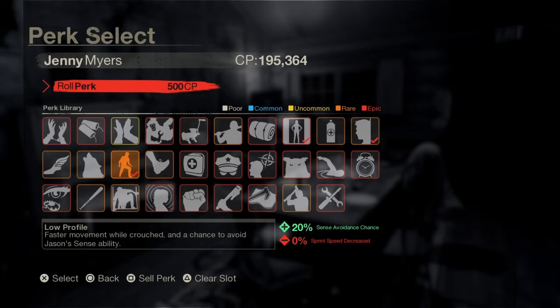Not only does Low Profile give you a faster moving speed while crouched, you also get a sense avoidance. This perk works really well with Restful, which grants you an increased stamina regen. On top of that, it stacks with Home Body and Level Headed. But to be honest, this is probably the best sense avoidance perk you can be using, and I would recommend you use this perk over any of the other sense avoidance perks.